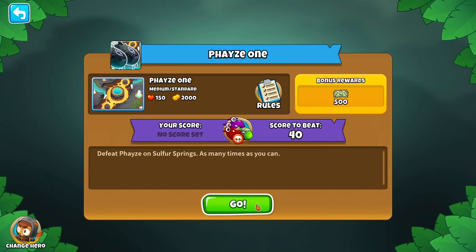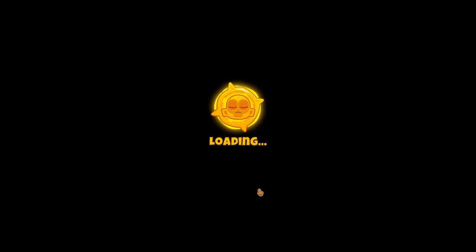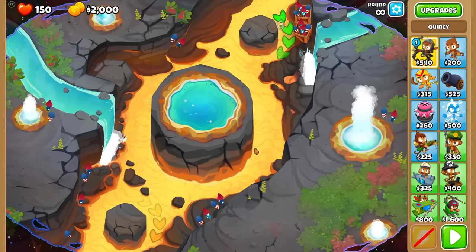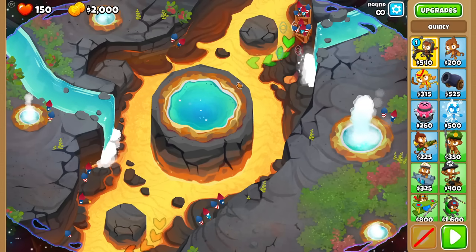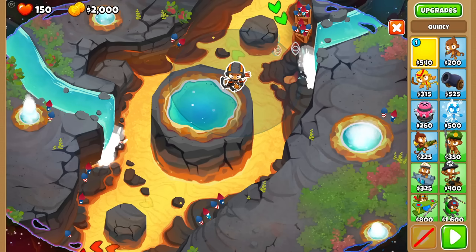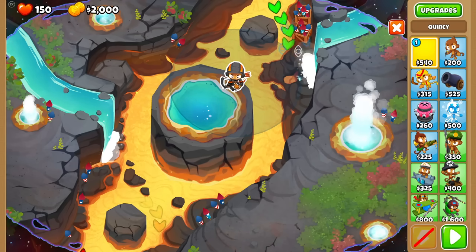I feel like we've already cracked the code with normal boss runs - it's simply get the stuff that gets the most single target. But the defined meta here is, well, get lucky. So I'm going to be up all night seeing if we can get lucky enough. I don't know what score I want to aim for, but I feel like 100 is a cool number. 40 is what you need to beat the quest.